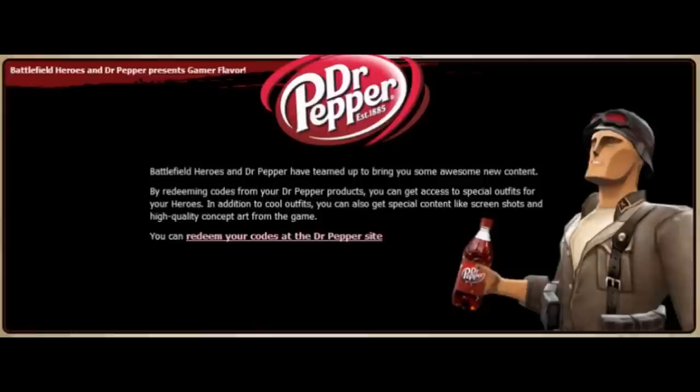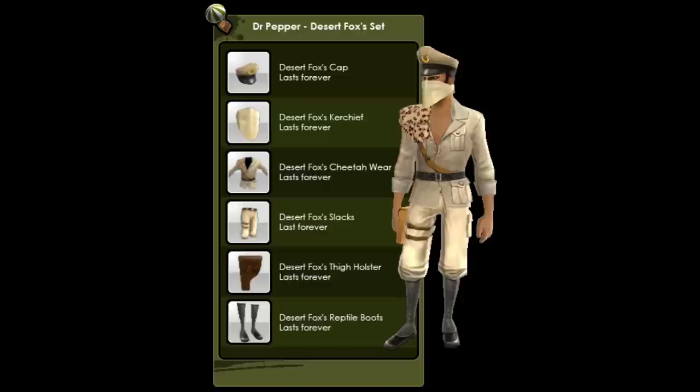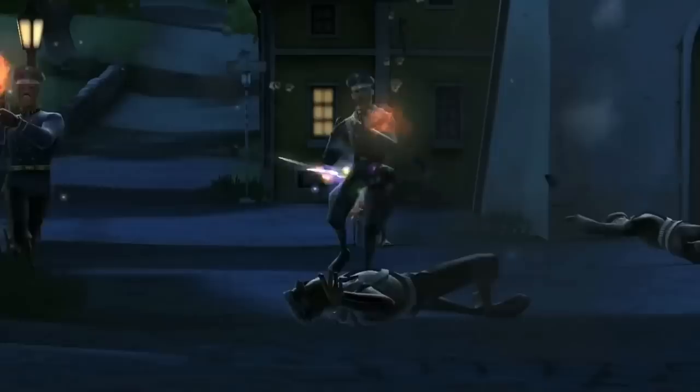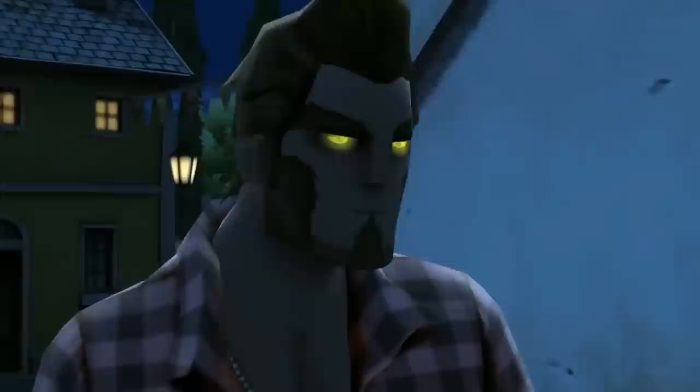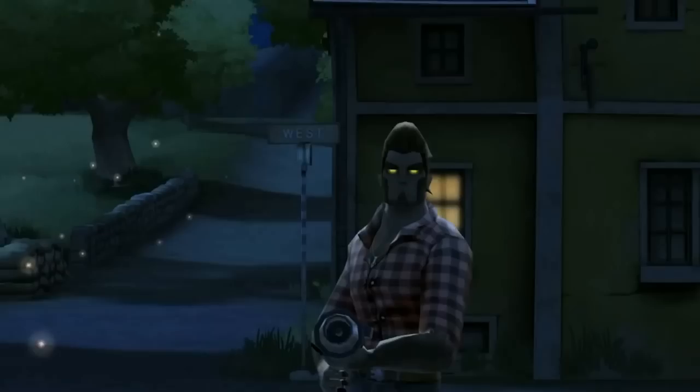2010 started off with the first Dr Pepper promotion where you could get exclusive outfits by redeeming codes found on bottles of Dr Pepper. These codes were highly valuable and the sets were really in demand back then. Not long after, we were introduced to night maps for the first time, as well as the vampire and werewolf sets with their own emotes and claw attack widgets. Most of you guys probably know this but the wolf set is still my favourite set in the game — I believe it's one of the best looking and most detailed sets ever made.